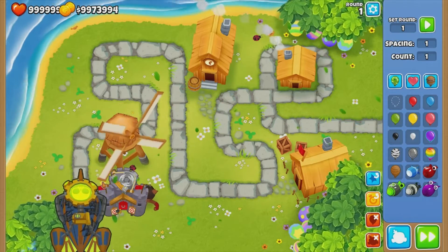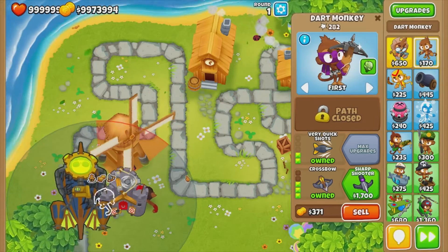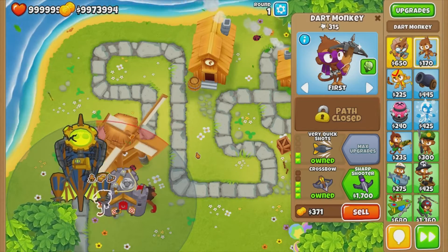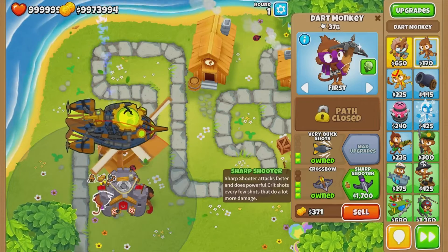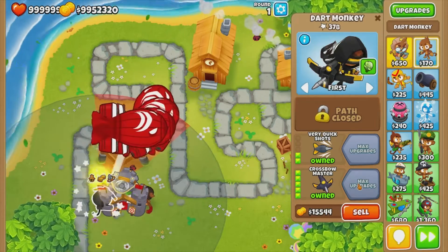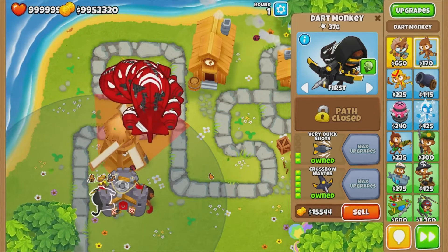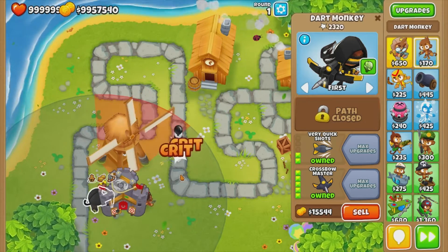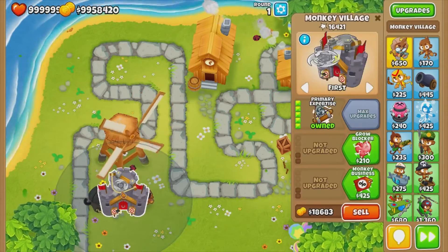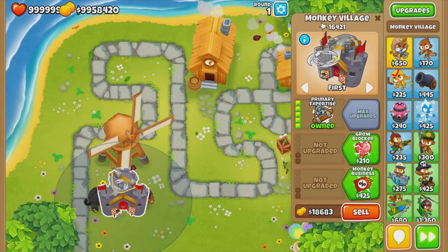Even if we send a ZOMG it could probably get rid of it really easily. Look at the range on this crossbow — this is a tier three upgrade — look how big the range is. And this can shoot at any range; it doesn't matter if the bloons are in the radius.